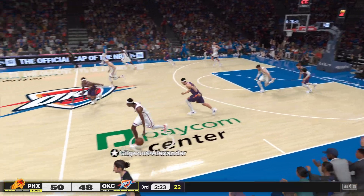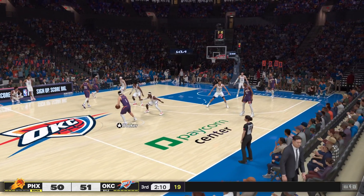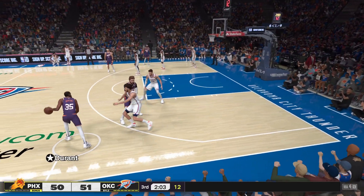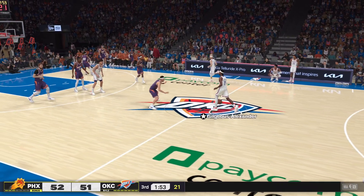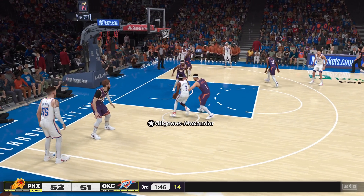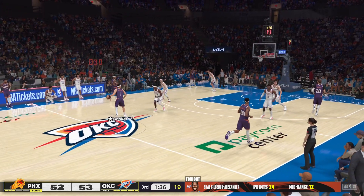Booker outside — Gilgeous-Alexander with the steal. Nobody near Williams, and a great assist by Gilgeous-Alexander as that one goes in. Gilgeous-Alexander's got three assists in the game. Outside Durant. Nurkic with a screen on Holmgren, to the inside — finish off by Nurkic. How about the quick decision-making of KD — what a fabulous job he does sifting through the defense and putting the pass on target. Here's Gilgeous-Alexander — gets it to fall, and now he's 10 of 15 on the game as we approach the fourth quarter. Still anyone's ballgame — neither team able to create much of a cushion.